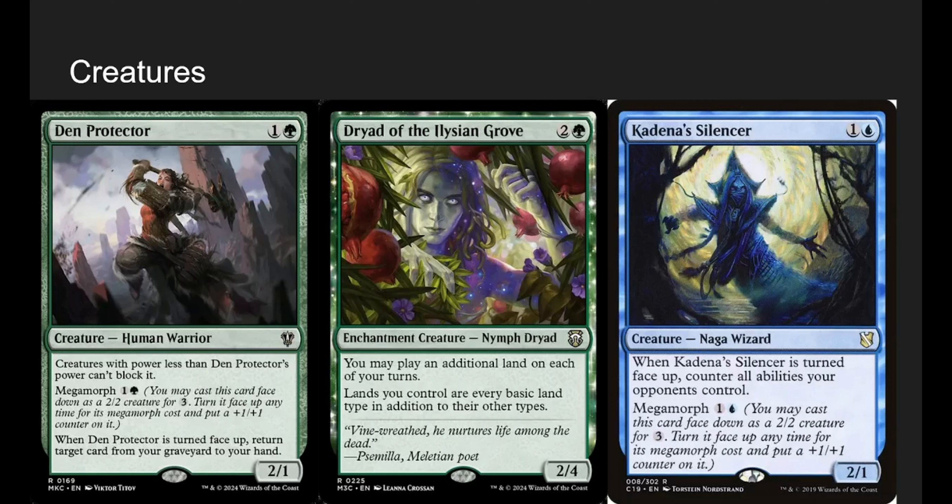Dryad of the Ilysian Grove just lets us play an additional land every turn, and it's a good blocker in a pinch. Kadena's Silencer is a really good pick-up for this deck. When it's turned face up, counter all abilities your opponents control — it's like a big Stifle. We can flip these up by playing lands, so we can Megamorph it for its cost or just play two lands in a turn and flip it over.